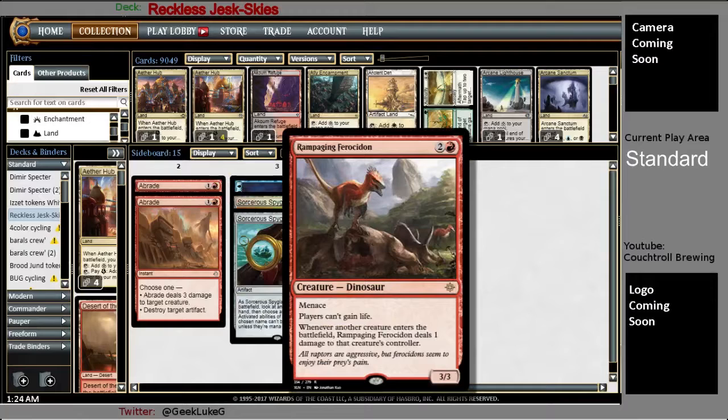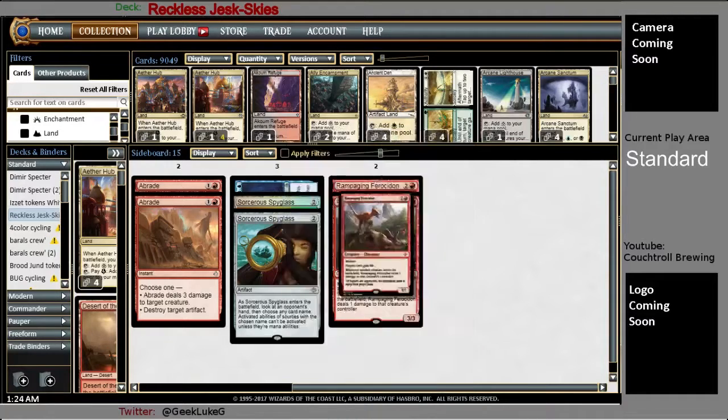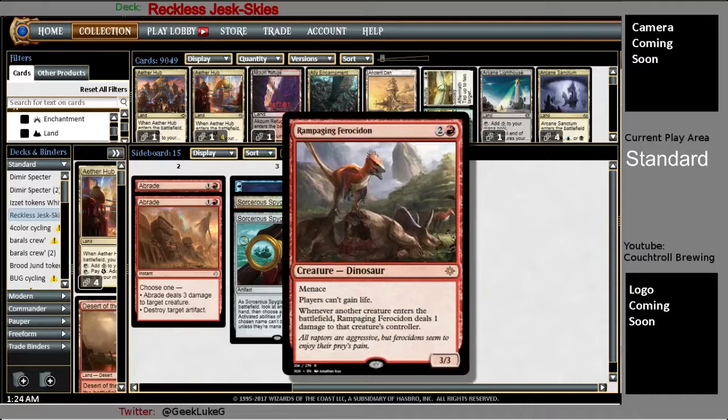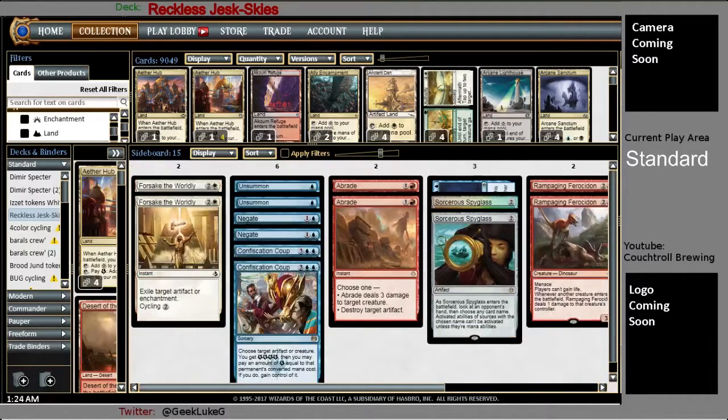And two Rampaging Ferocidon. Decks with a lot of life gain can give this deck fits, so after I've established a reasonable board and then drop these, it's not too bad. The downside is if I try to go off the combo kill with this on the field, it's probably going to kill me first. There aren't a lot of cards that prevent life gain in Standard and this is about the best option we have — still iffy on whether it's worth it, but it gives me a chance versus Cat decks, Horse decks, and the like.